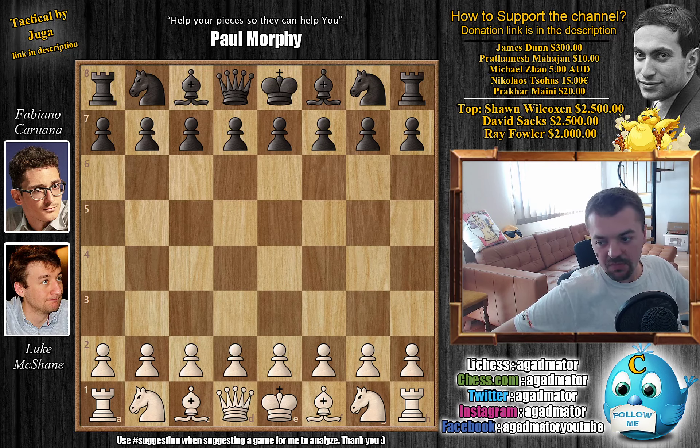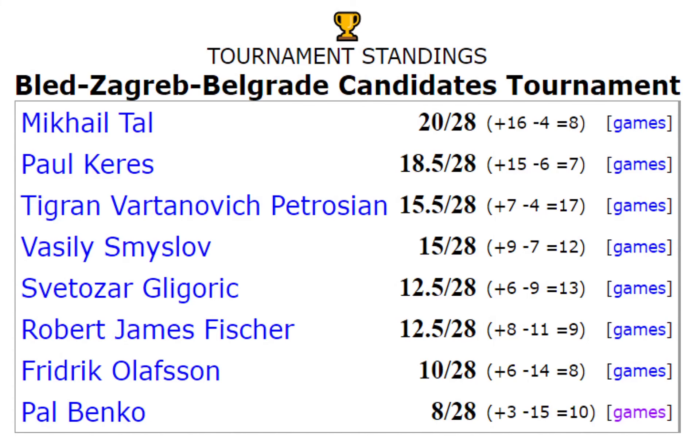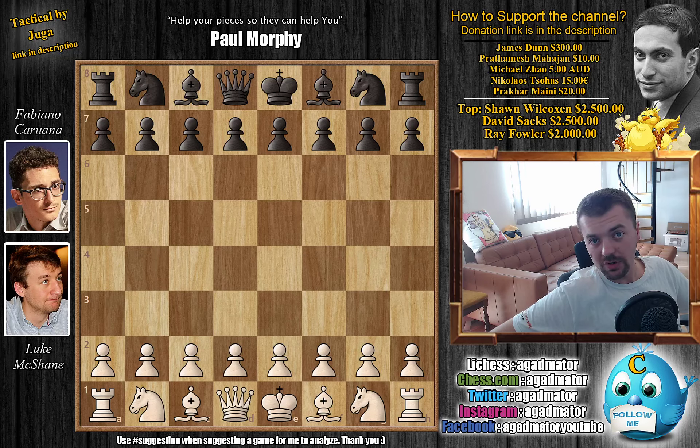And if maybe your vast knowledge goes a bit further, you also remember the final standings of the 1959 Candidates Tournament. Tal won it with 20 out of 28, followed by Paul Keres with 18.5, then Tigran Petrosian, Vasily Smyslov, Svetozar Gligoric, Robert James Fischer in 6th place, Fridrik Olafsson, and Paul Benko in last place. Congratulations to everyone who got that right. Now let's check out the game.